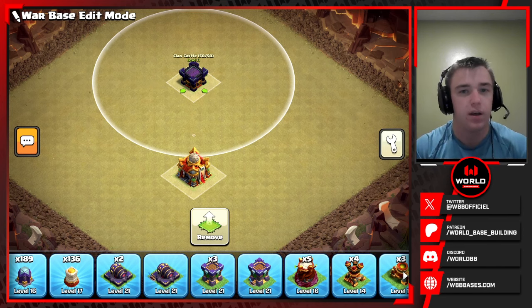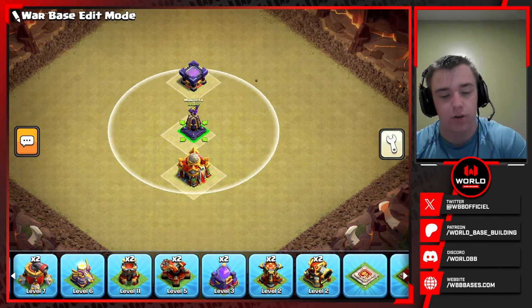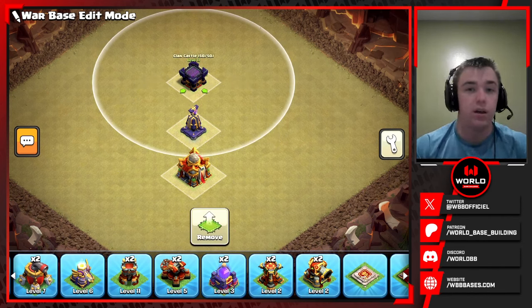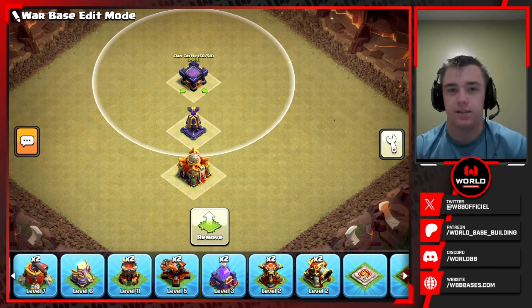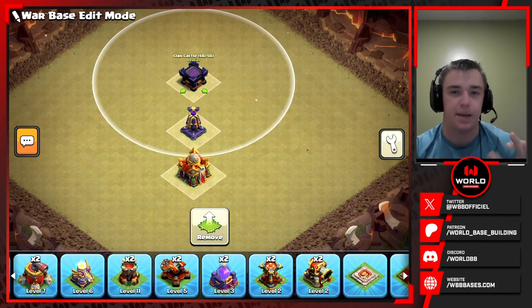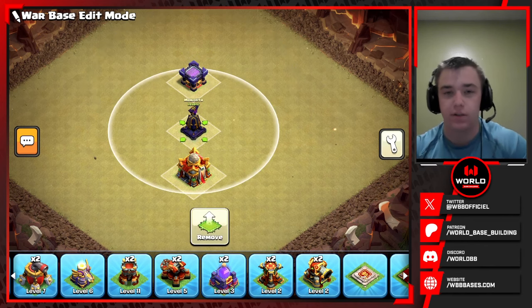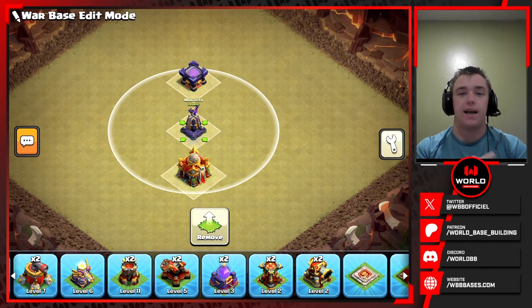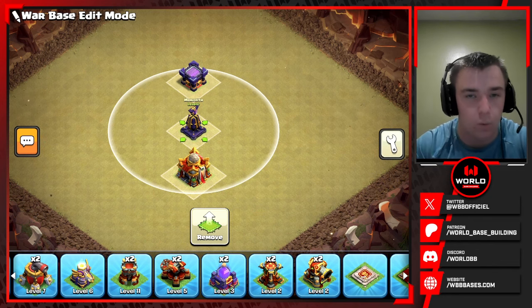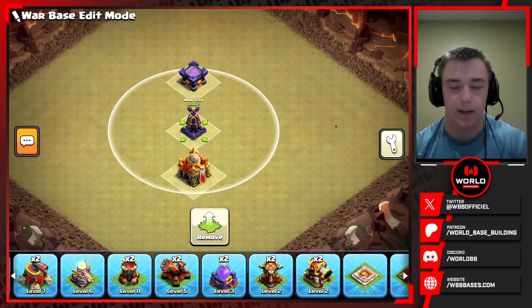We're going to put the CC right around this area. My reasoning is we'll have the monolith behind the town hall, and because root riders are so strong, triple ice golem has become the meta CC right now — it can slow down attacking troops and hold them in high damage areas. The goal is to have the triple ice golem CC here so the monolith can shoot troops as they cross, holding them in the middle so if the attacker uses the eternal tome on the warden, troops get stuck and have to fight the rage comp on the back end.